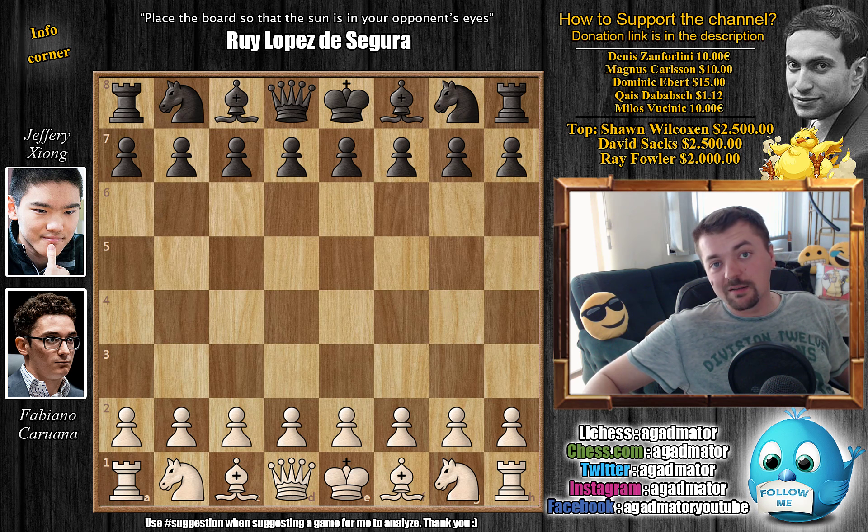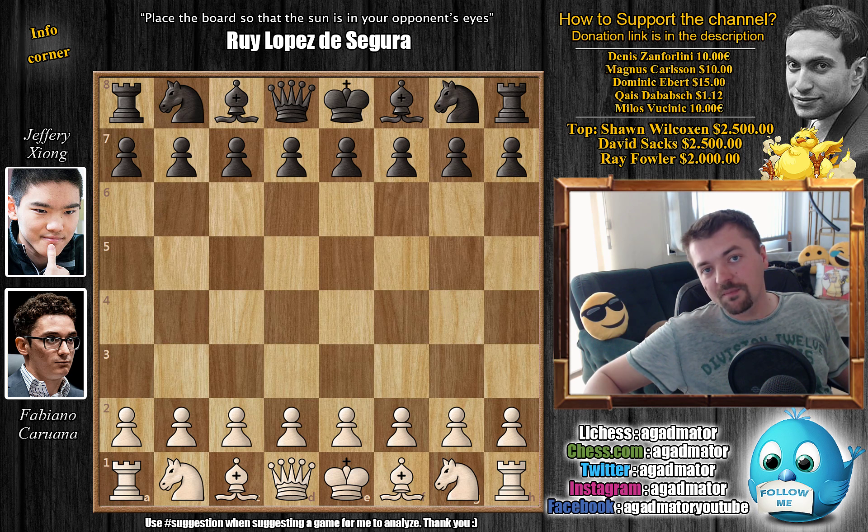Hello everyone, and welcome back to some 60 frames per second action from round 6 of the 2019 US Championship. It's former World Chess Championship challenger Fabiano Caruana versus Jeffrey Xiong. We already seen one game where Jeffrey defeated last year's champion Samuel Shankland, and we've already seen one game where Caruana missed a win against Dominguez.